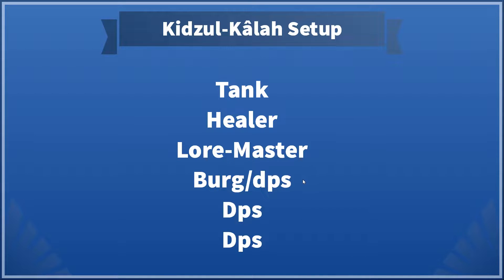When it comes to the remaining three spots, you will always want to have at least two pure DPS classes, and for the third spot you can either go with a Burglar or a third DPS. Going with a Burglar is the more safe approach, and it's mainly the strategy I will explain in this video. So the safest optimal way is: tank, healer, lore master, Burglar, and two DPS classes.